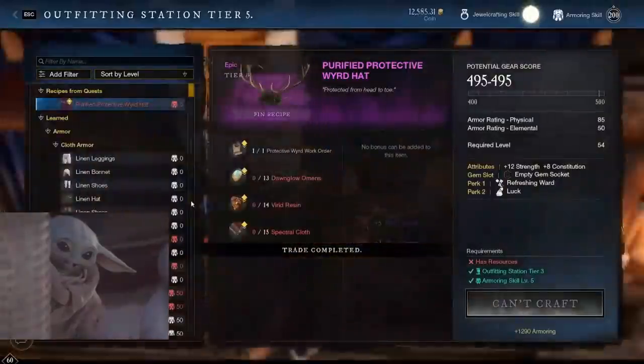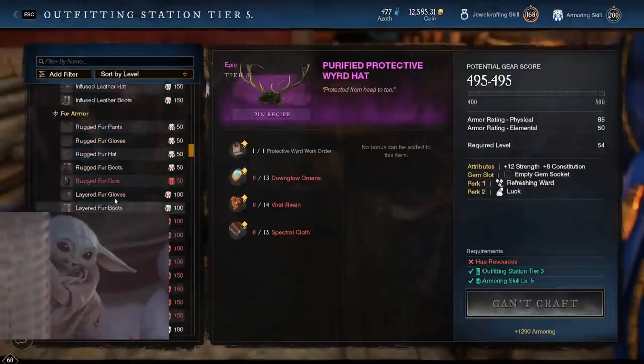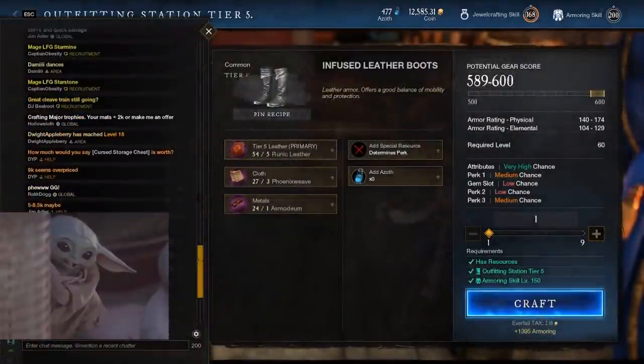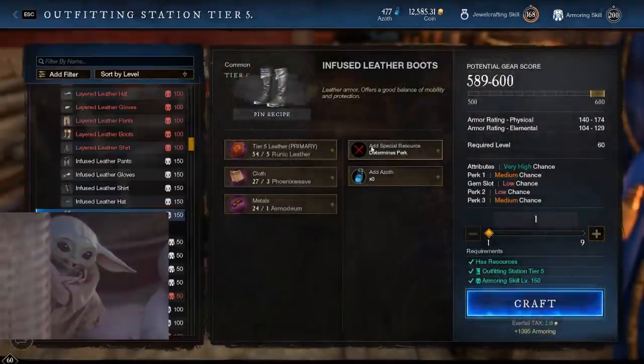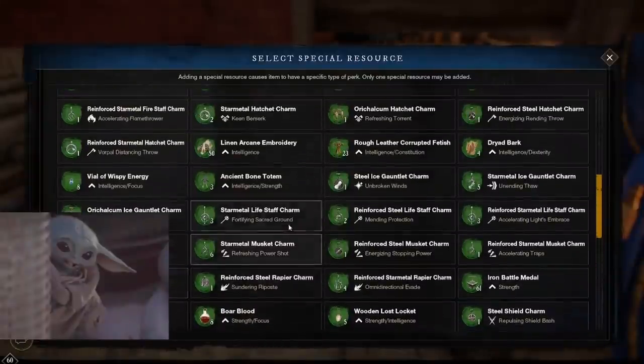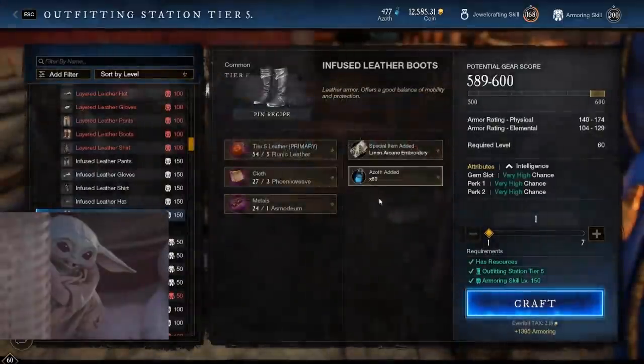At 600 gear score your item turns legendary, and that's what we're always shooting for. Our minimum gear score is around 594-595 because we have all the trophies on three different houses. Fire_effects and god_x are sharing their trophies, so we're going to have a very good chance at some high-level gear — high 590s and 600 gear score legendary.